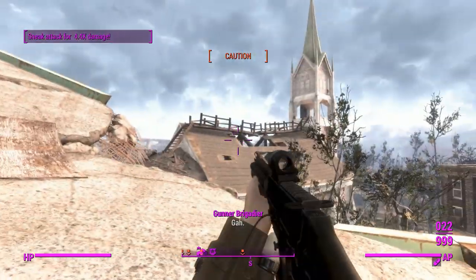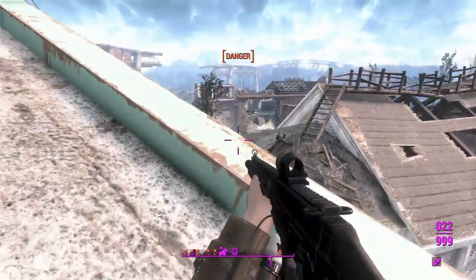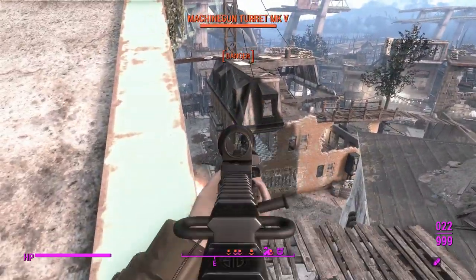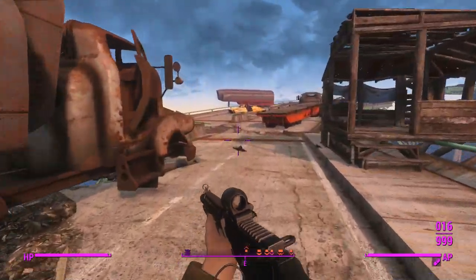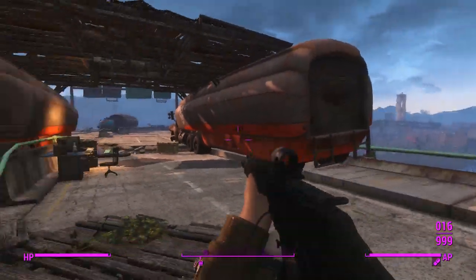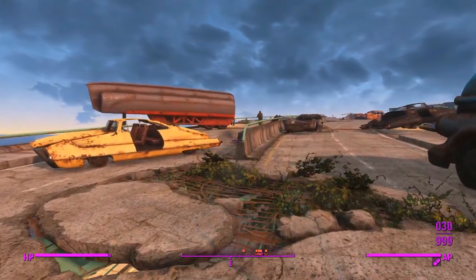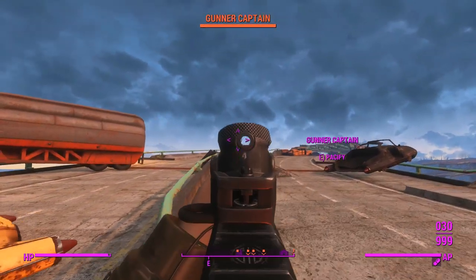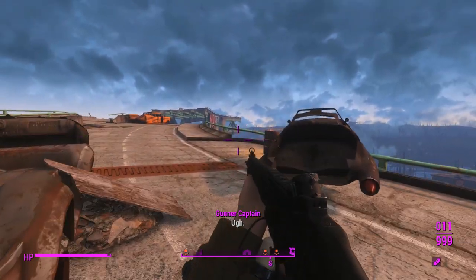That was close — we would have tanked that anyway because we're a level 120-something Fallout 4 character, but it's interesting to see that sort of thing happen. It's a lot more dangerous in Fallout 76 when they're launching missiles at you, that's for sure. Anyway, we'll move on to our semi-automatic variant without the suppressor.